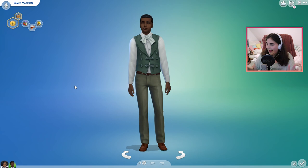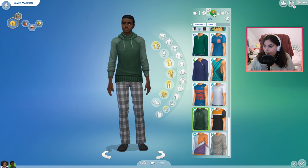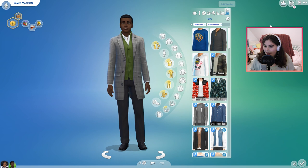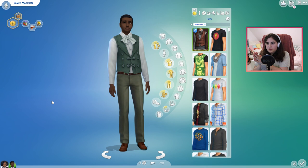So this is Madison. This is daily wear, formal wear, athletic wear, sleepwear, party wear, swimwear, hot weather and cold weather. He's a little bit less formal than Jefferson, but he still dresses up. Again, definitely let me know if you think they need different traits, because I will change it.